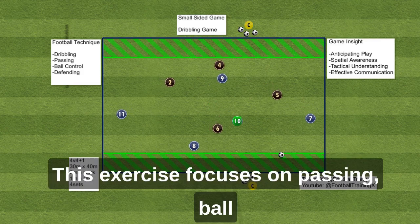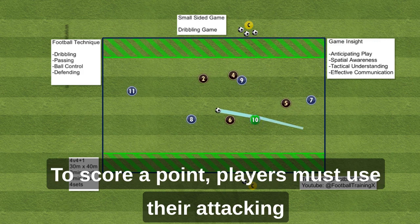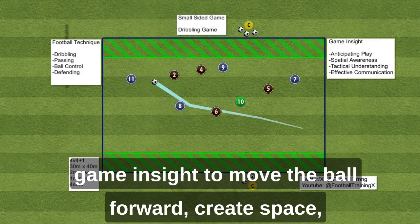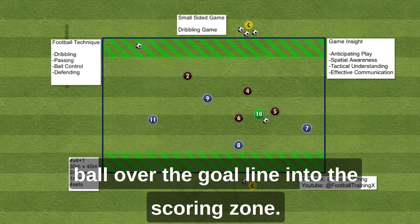This exercise focuses on passing, ball control, and especially dribbling techniques. To score a point, players must use their attacking game insight to move the ball forward, create space, and become a passing option to finally dribble the ball over the goal line into the scoring zone.